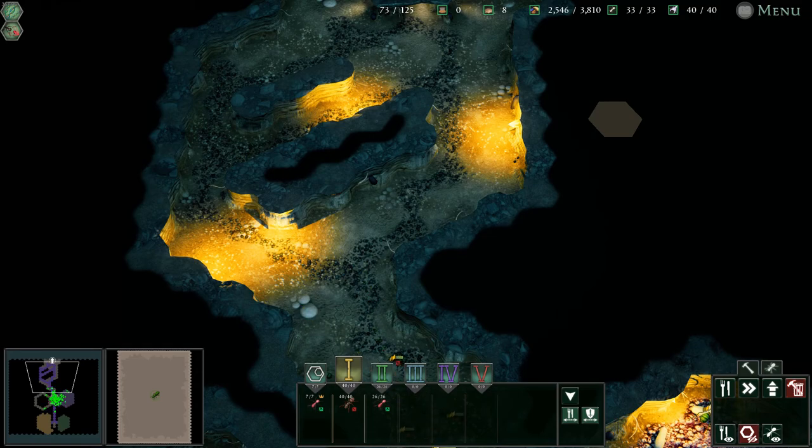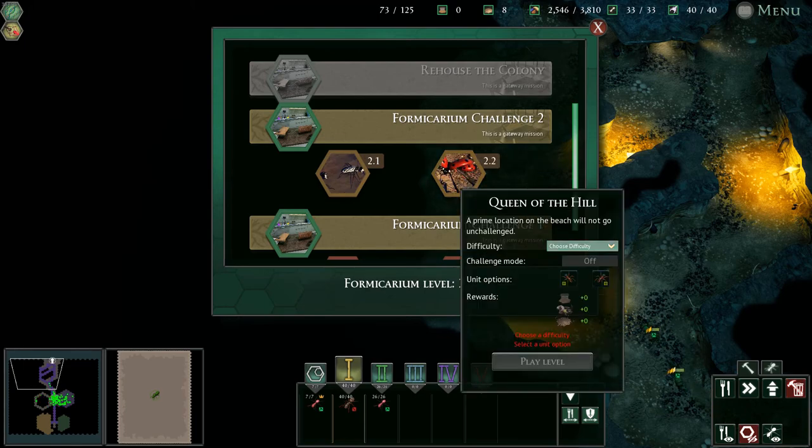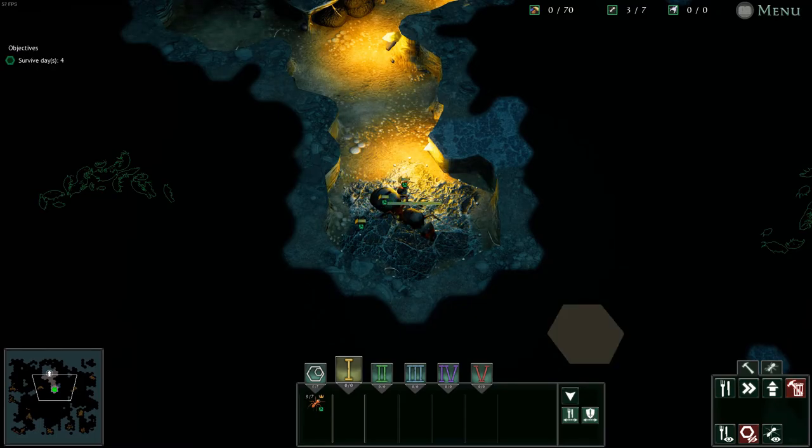This time we're gonna go on to the next level for the Wood Ants, which is Queen of the Hill. If I remember correctly, this is one where you have to fight a whole bunch of ladybugs to keep them away from some aphids that you're trying to grow.